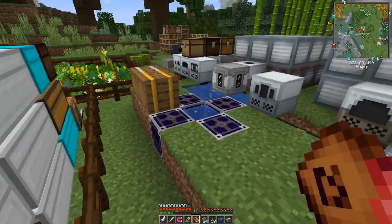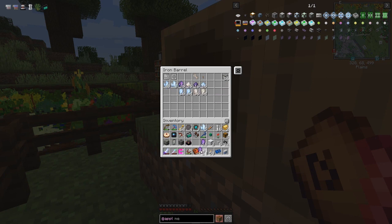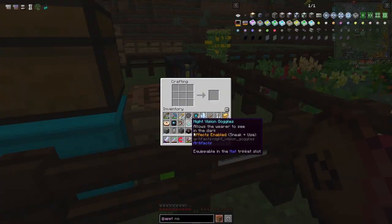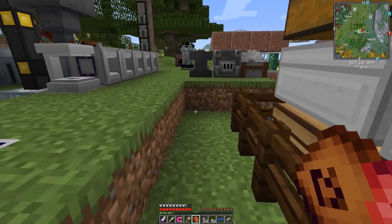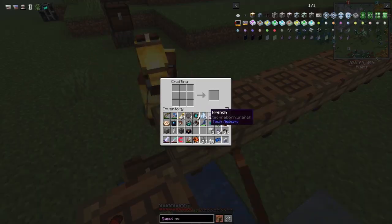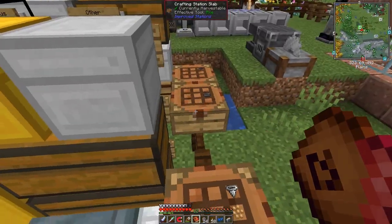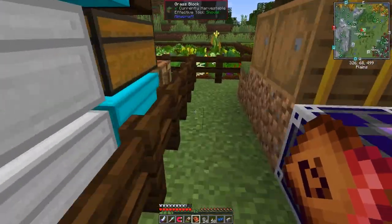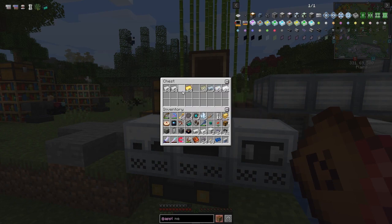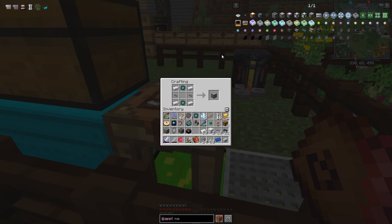We can actually make the fluix crystals quicker. Take 12 pure crystals, put them down here - we should get 24 ME fluix crystals. Now we've got 24 very quickly. We've got two engineering processors, two fluix cables, and we need four pieces of iron. I've got three in my inventory - plenty more in that chest, we've got three stacks. Now we can craft the ME drive.